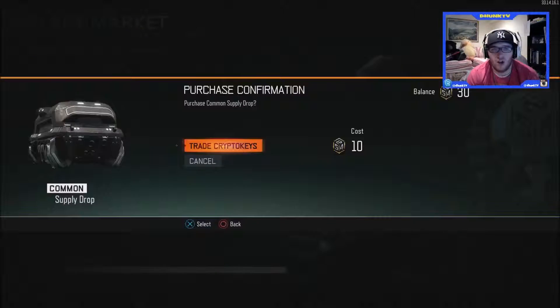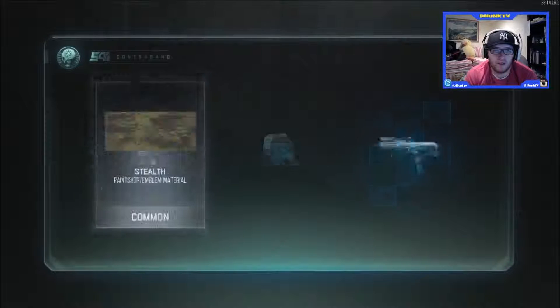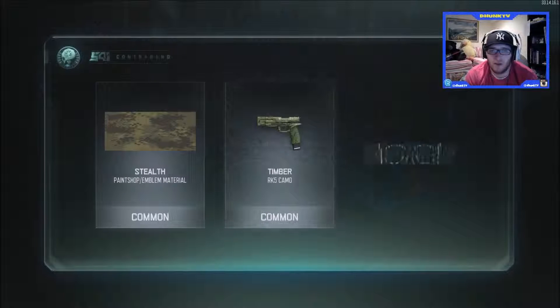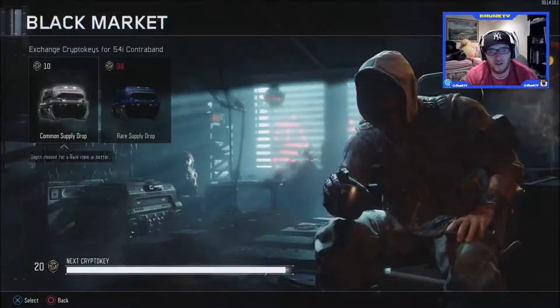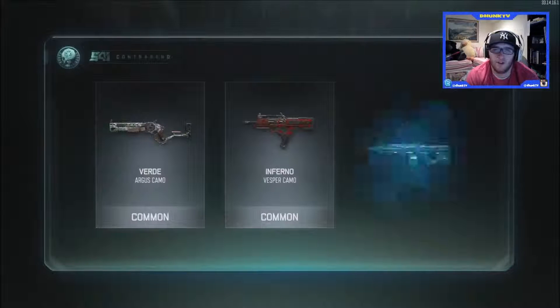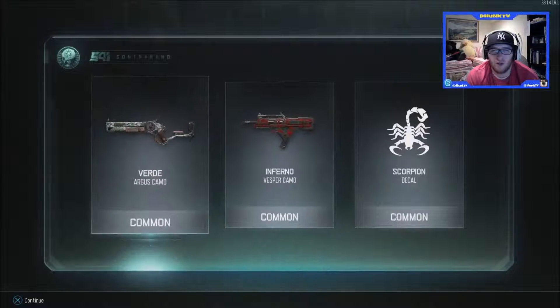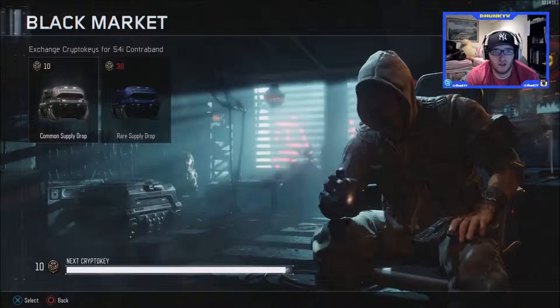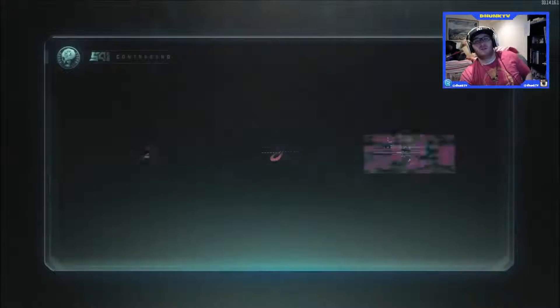We'll go ahead and open up this first supply drop. We get stealth timber, stealth — not anything too good on that one. Superstitious, bear day, inferno scorpion. I see lots of these infernos — pretty cool for Vesper I guess. Last episode we got a triple inferno in one supply drop.